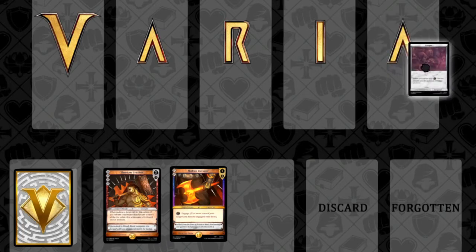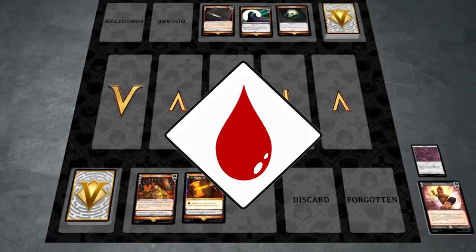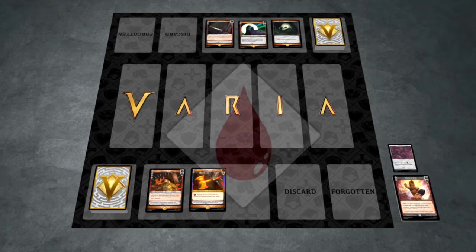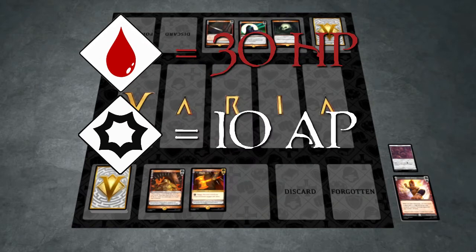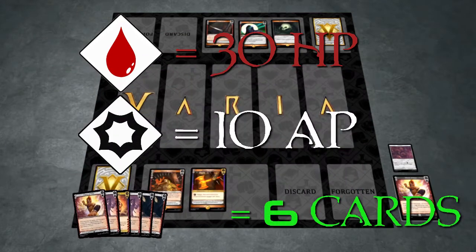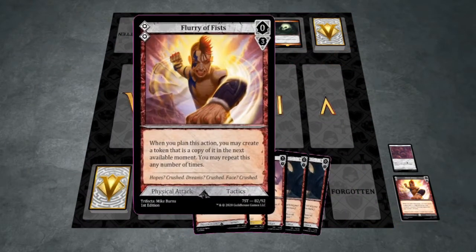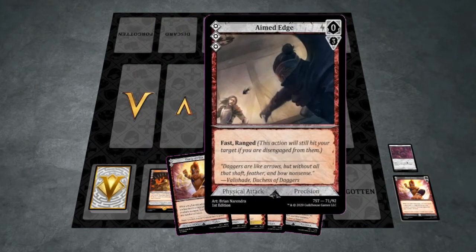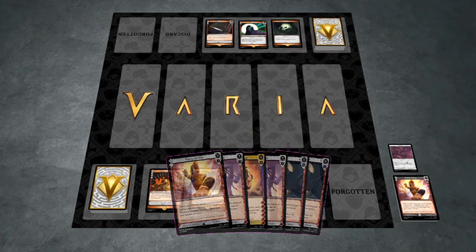To win a game of Varya, you'll need to reduce your opponent's health points to zero by attacking them with action cards. Varya offers a unique take on CCGs by introducing shared turn structures and randomized values using dice. Each player starts the game with 30 health points, 10 action points, and a hand of 6 action cards drawn from their shuffled 30-card action deck. Actions are the principal ways players interact in Varya, and their values are randomized using a D6-D4 system.